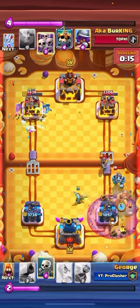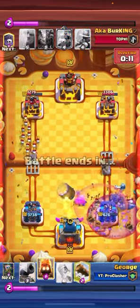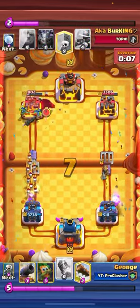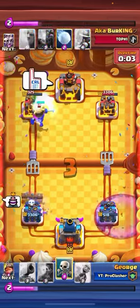We just dealt a lot of damage to his tower there, because he just had to use his arrows on our two dark goblins earlier. We used another set of arrows, so I went for a goblin barrel here. I knew I had to risk it, and just prayed that it was enough — and actually it was, and it was a BEGG.